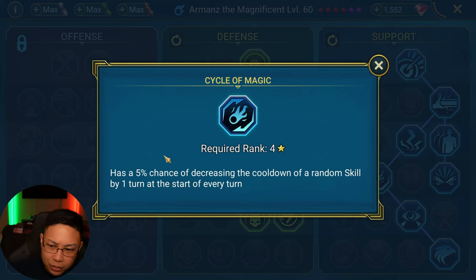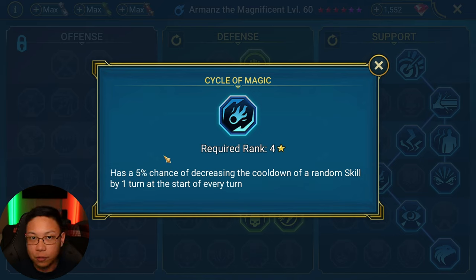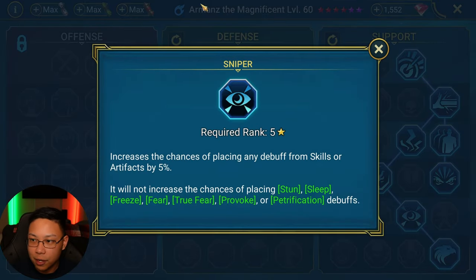Then we have Cycle of Magic, which gives a 5% chance of decreasing the cooldown of a random skill by one at the start of every turn. So if he can cycle through his moves faster — more so than he already is — then he's able to access his active skills sooner, and that's pretty nice whenever it does proc.